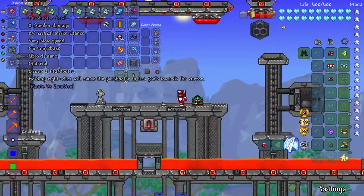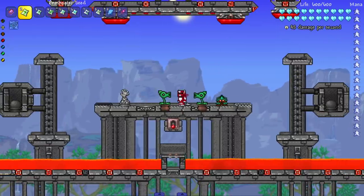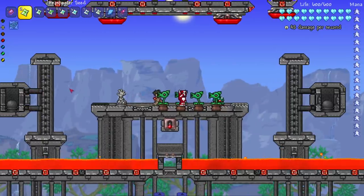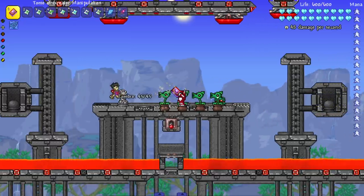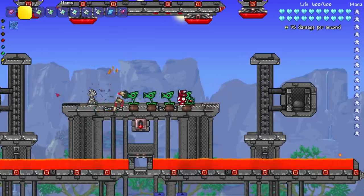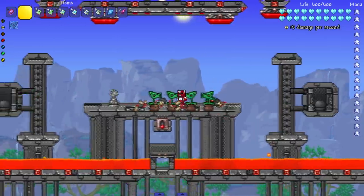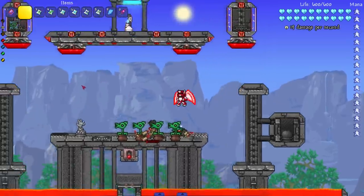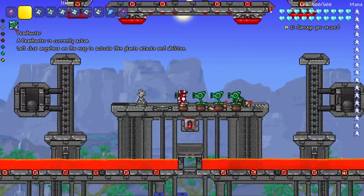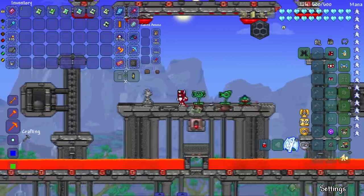Moving on to the bigger plants — first up is the Pea Shooter. Who doesn't love the classic Pea Shooter! They summon wherever I'm standing, not wherever I click. I need to hold right click and they'll shoot towards my cursor — beautiful. A lot of them definitely require you to hold right click. I wonder if there'll be a way to make them attack on their own, because in the game they just shoot on sight. The Pea Shooter sprite looks a lot better than the mushroom ones.